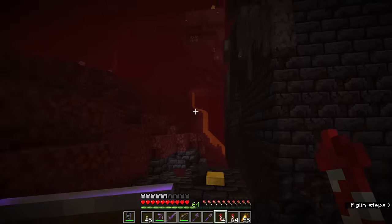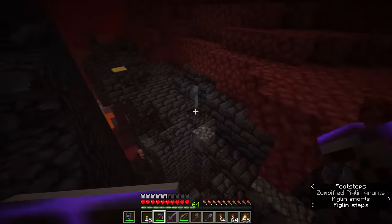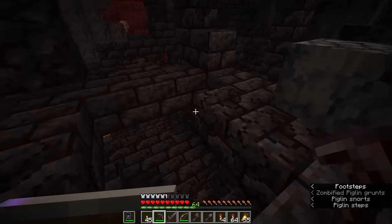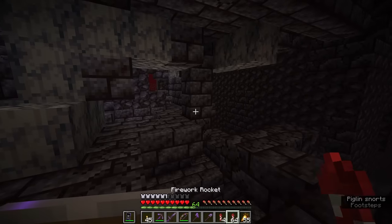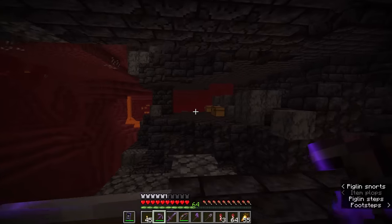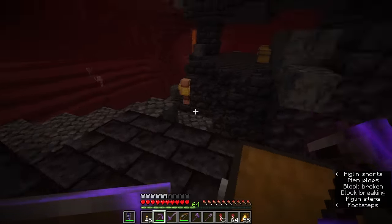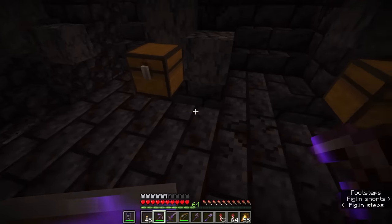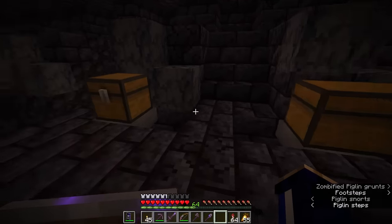Further down in the structure you'll find some broken-down areas that look a bit like the hoglin stables. Instead of hoglins though, they'll probably have a few more piglins, because these are the barracks of sorts where piglins make their home. Chances are you'll find a few more gold blocks lurking in here which the piglins are hoarding as prized possessions. But first let's head up to the ramparts and do our usual looting — in terms of access to loot, these are potentially some of the more valuable bastions to find, usually with a row of two chests per rampart section, meaning four chests total.